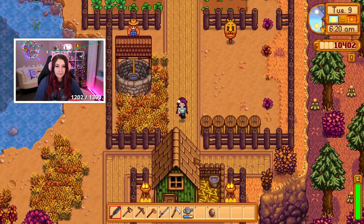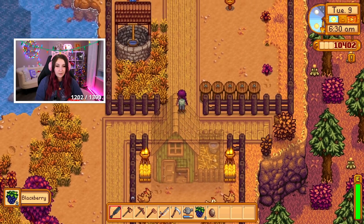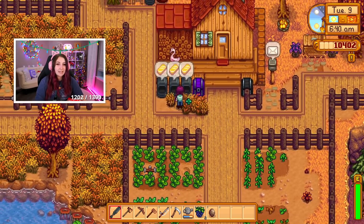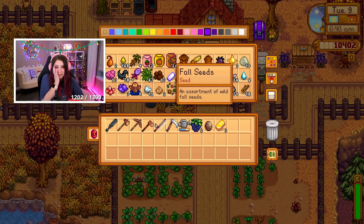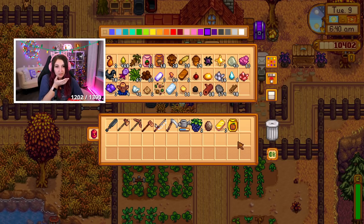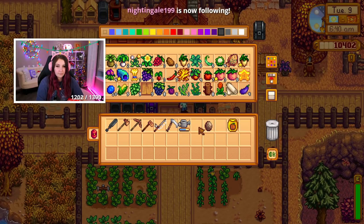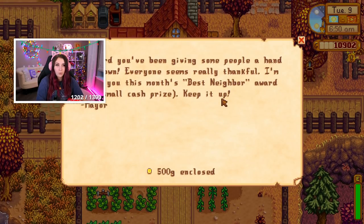Oh there are blackberries on my farm — that's cute! Where did I get the flamingo? I think at the Easter event — it was part of the shop. I'm out of room in here — this is not good. I gotta use this pumpkin. We're really running low on space. Let's check the mail — whoa, five thousand to ten grand! 'I've heard you've been giving some people a hand around town — everyone seems really thankful. I'm awarding you the best neighbor award with a small cash prize.'